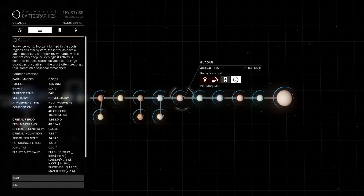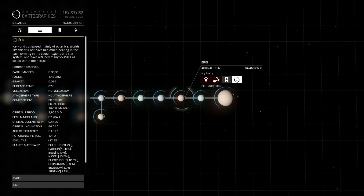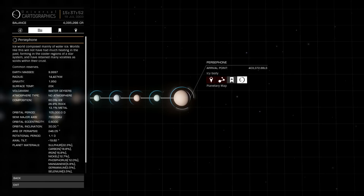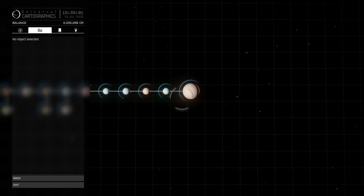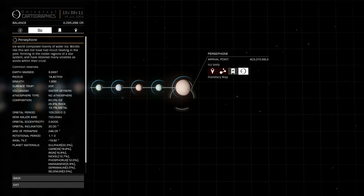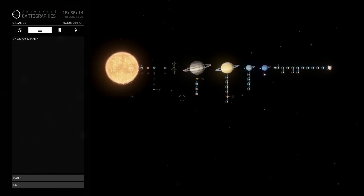Beyond Pluto there are some other planetary bodies - some detected by NASA and other agencies, and some which people believe are out there. For example, Persephone - the name given to the ninth world in our solar system. NASA suspects it's there due to gravitational anomalies. In the game we can actually go there; it's a very large body, many times the mass of Earth with a radius of around 14,000 kilometres.